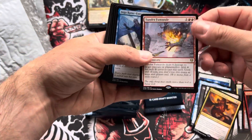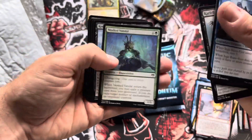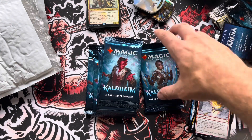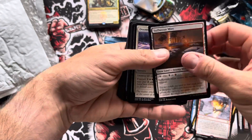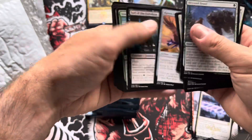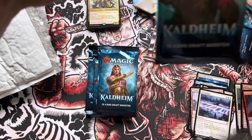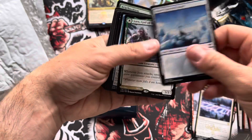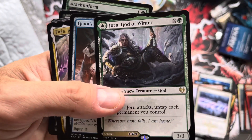I think he would be a good addition to anyone's commander deck, especially one that deals with counters, because you just double the counters. He works really well with planeswalkers — I think there was a video the Professor did about that. Basically your planeswalker immediately comes into play with double the counters or double the loyalty points on it, so you can pretty much do your ultimate right out of the gate. And if you have anything else that gains two counters, you just double it. Definitely pulled him — remember him and his little snow babies.